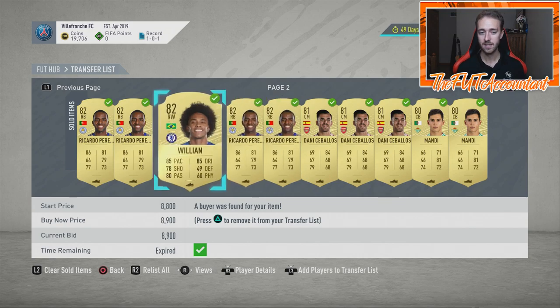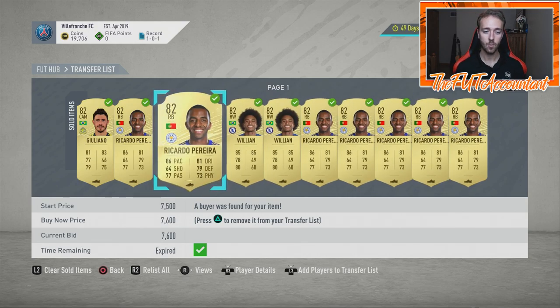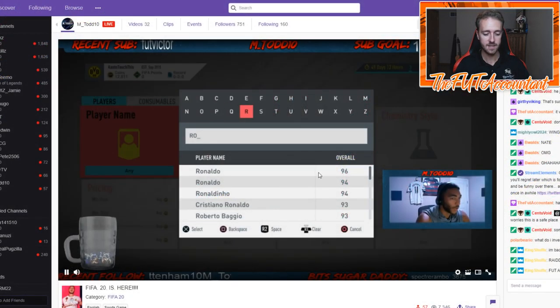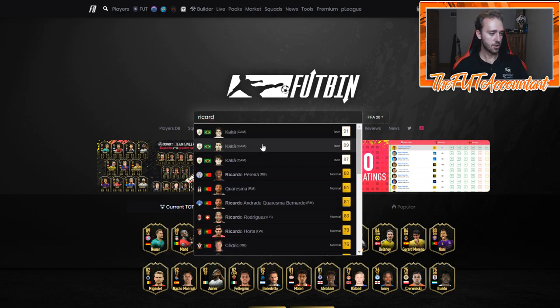He's almost extinct now. Same thing with Willian — these cards were very low today and a lot of stuff rose with EA Access coming out. I want to take a look at this on Footbin. We're going to go over here to Footbin. We want to look at Ricardo Pereira.